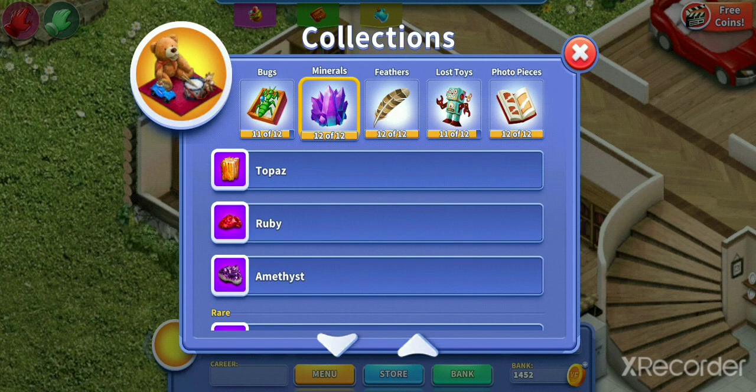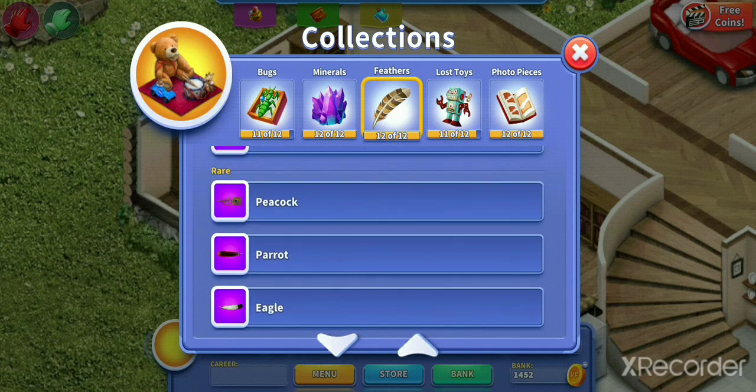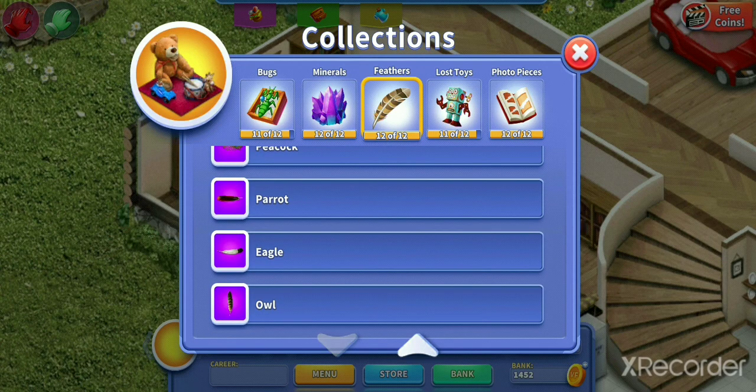For my minerals, I have all of them. I was very excited to get the digging certificate. If you guys don't know, digging is one of my favorite parts of the Virtual Families games. I'm really excited when I get the certificate so I can start my little journey of collecting. I finished all of the feathers now.